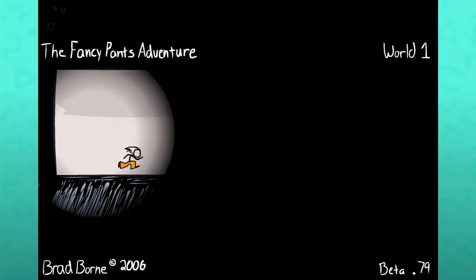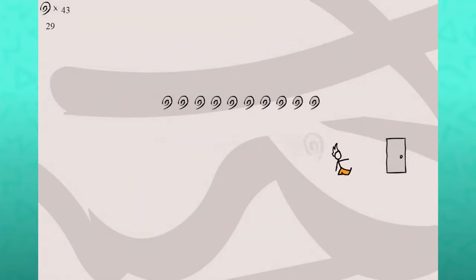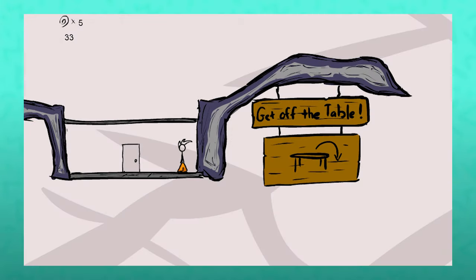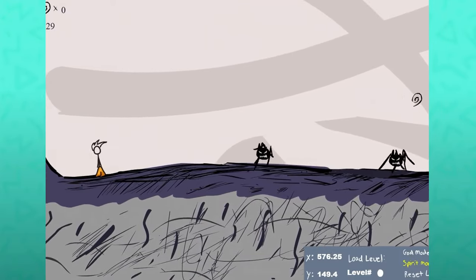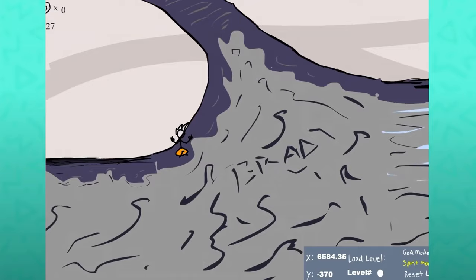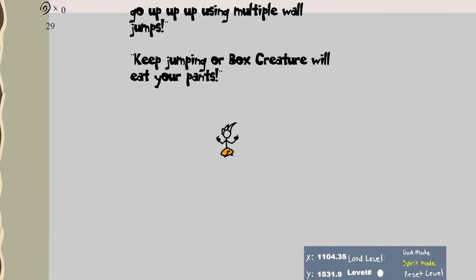We have the beta 0.79 — the first version of things we could properly refer to as world one. The funniest thing is probably the placeholders, like picking up the squiggles being coins from Mario or entering the door being a pipe sound effect. There's also this sign here that doesn't appear to exist in any other version of the game. We have an early sketched out version of the mouse enemy, and you can actually start accessing later levels in the world.